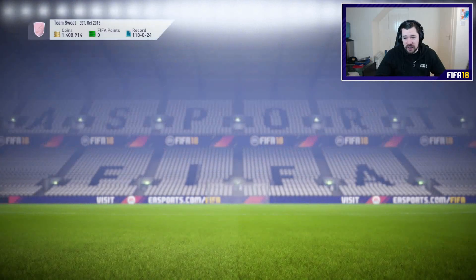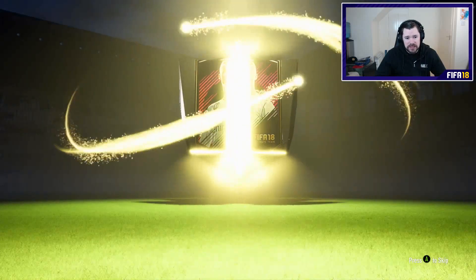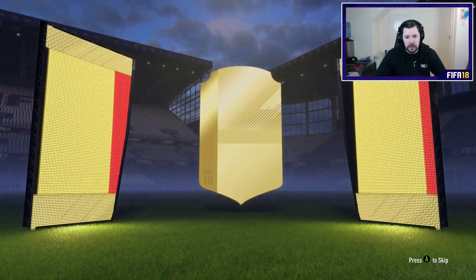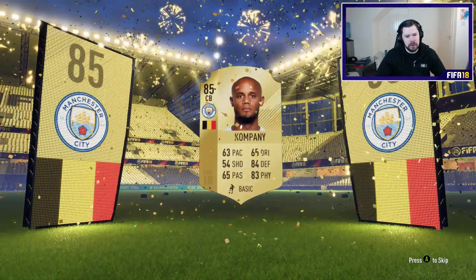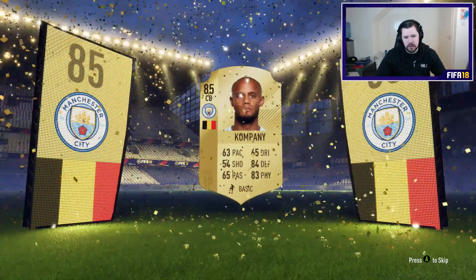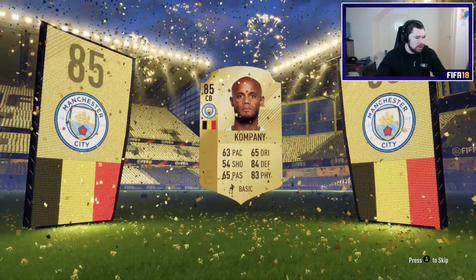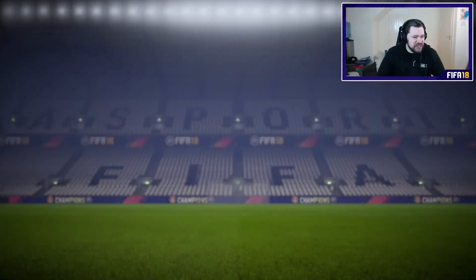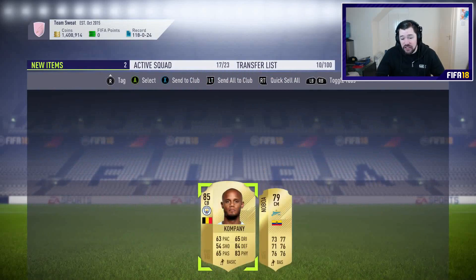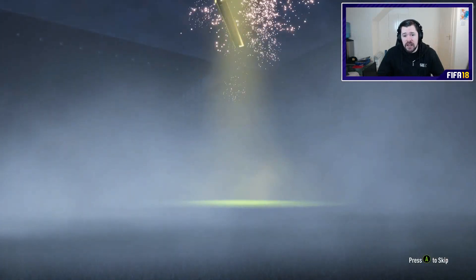If I actually go through 150 in total and get no team of the group stage cards, I don't know what to say. We get another board — come on, hook us up EA. Belgian centre back — Kompany! Why do I feel like he should be in form? Otamendi — I knew it was a City centre back. Well, Vincent Kompany's not bad — an 85-rated Belgian centre back. He'll be good for Player of the Month tomorrow, no question about it. So I'll take that with open arms.